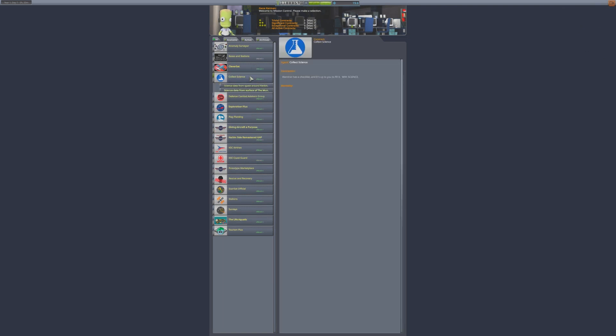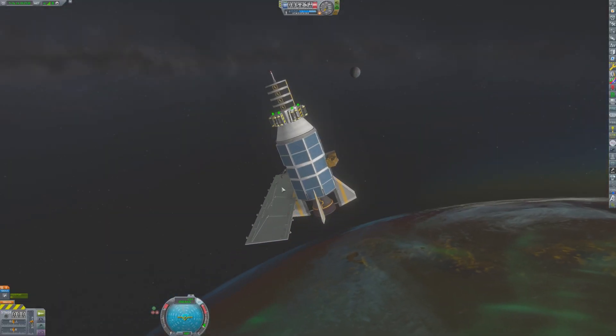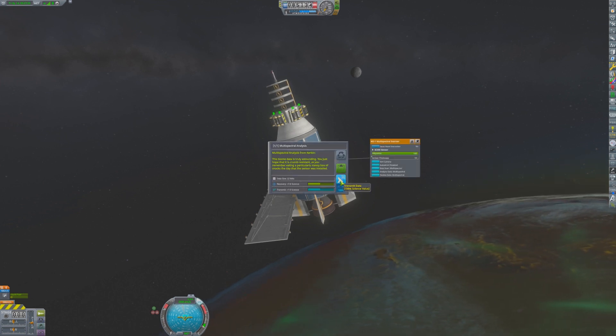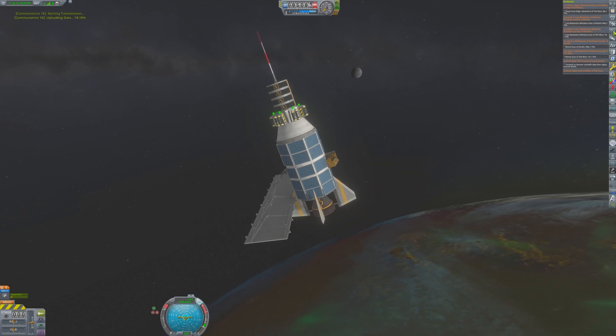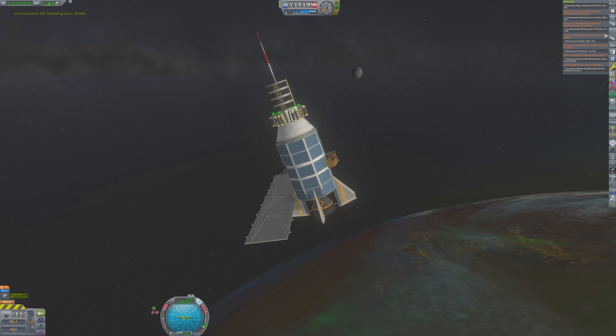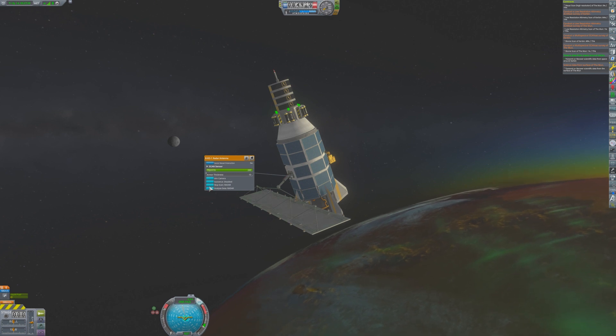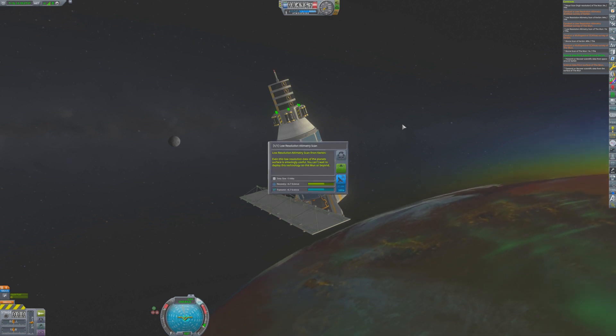This science contract is to collect science from space around Kerbin. We already have a probe in space around Kerbin so that'll be very easy — we just need to accept the contract, go to our probe, and transmit some data. There's another contract to send data from the surface of the Mun, and I expect the space program will be sending something there pretty soon. We just need to analyze the data collected by one of these instruments, then transmit that back to Kerbin, and that contract will be completed. Do you like playing with any contract packs when you play the game? If so, let me know in the comments.